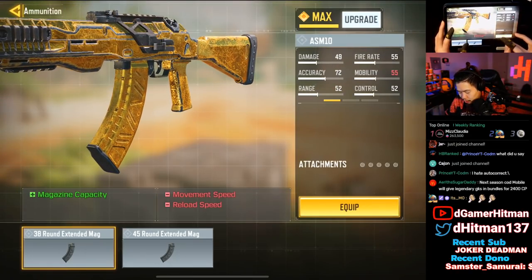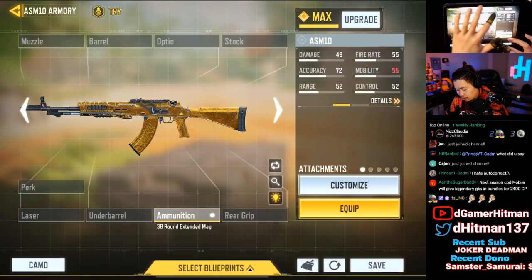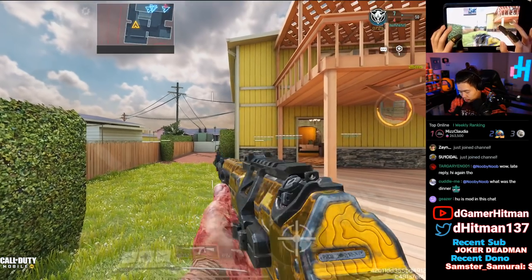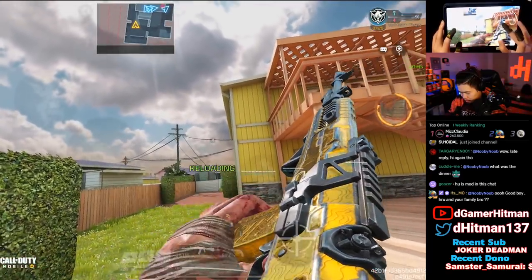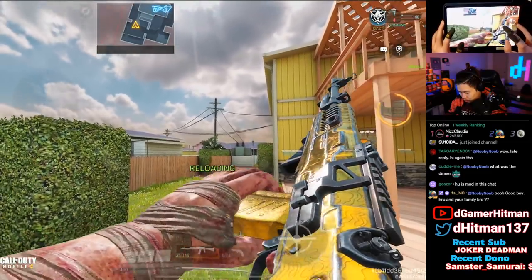The ASM10 is a very similar situation to other guns — adding a mag looks decent. The barrel doesn't remove anything, it just makes it longer, so we'll keep it. A No Stock is probably what you'd use. The ASM10 — not bad, not bad. A lot of dark parts make it look not as great, but that's how the ASM10 looks.